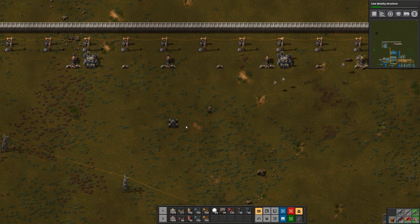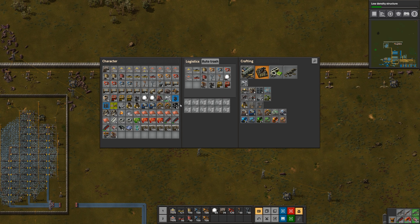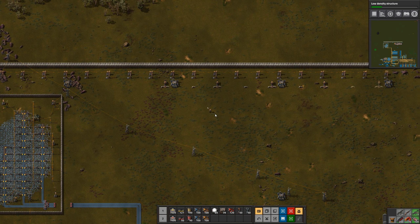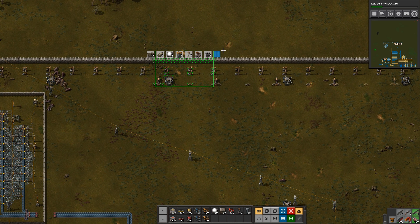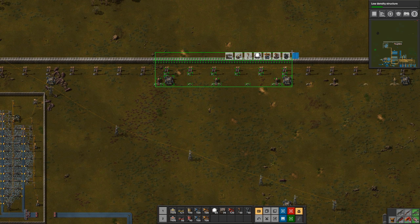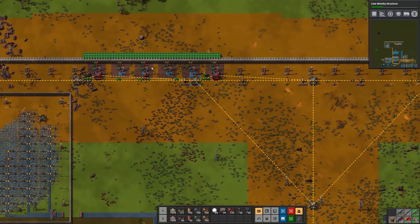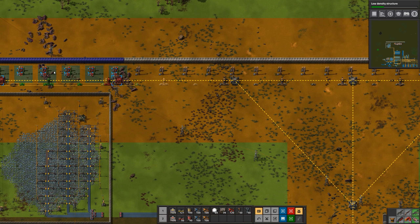Let me pick up this car. I guess I'm not saving the blueprint — let's try this again. Create blueprint — there we go, I think that should work now. Let's paste this down.